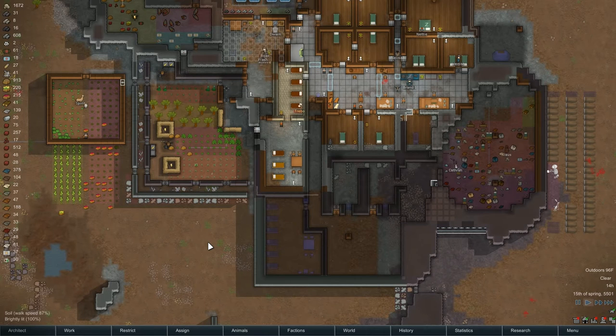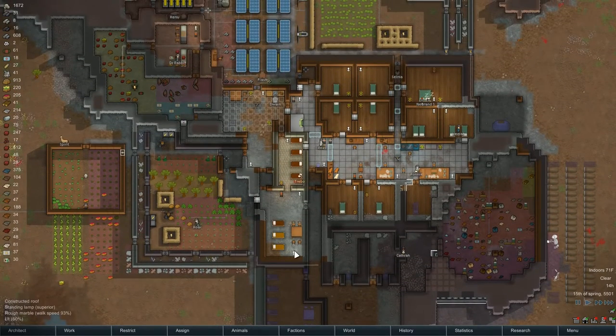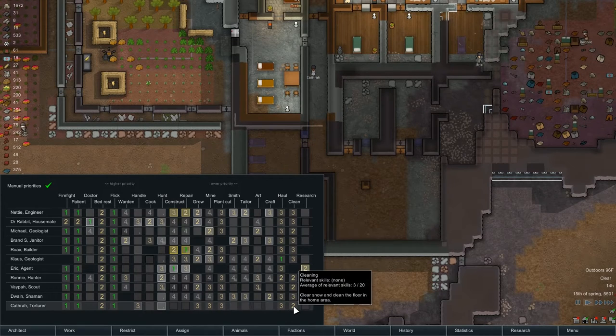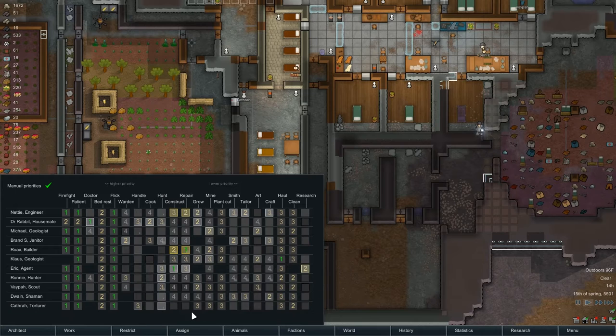Hey folks, this is Noble Rambler and welcome to another episode of Let's Play RimWorld. We're still in Alpha 13 and we're going to be there till Cougar's Hope is all done. Catherine is pretty much set up - she is basically our new house cleaner until we get caught up again; a new recruit gets that duty otherwise.